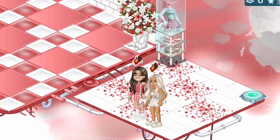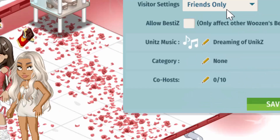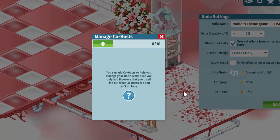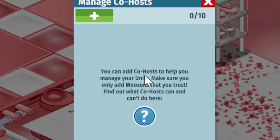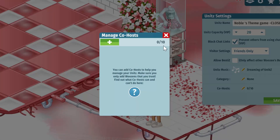I have Jenny here and I'm going to be testing out the new co-hosting feature in my theme game unit with her. To make her a co-host, go to Settings up here and at the bottom it says 'Co-hosts' — click that. It says: 'You can add co-hosts to help you manage your units, make sure you only add woozins that you trust.' If you click the info link it tells you what co-hosts can and can't do.